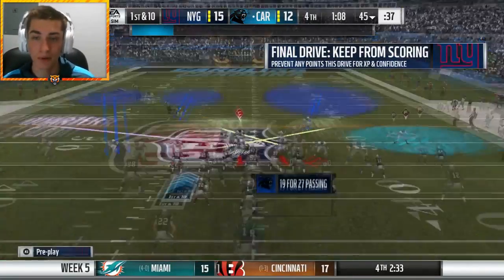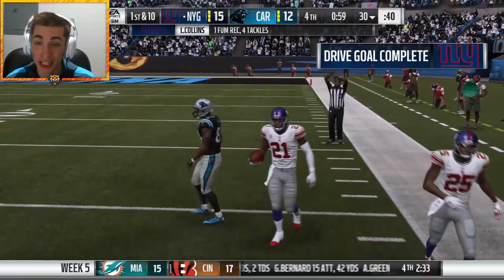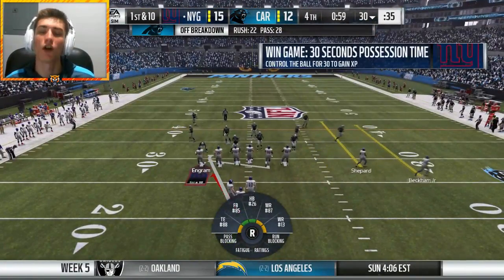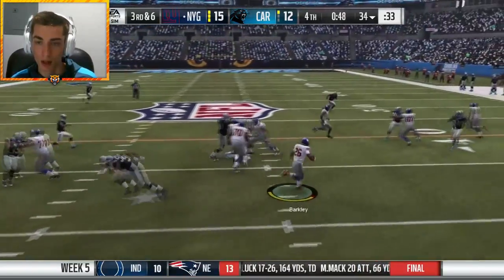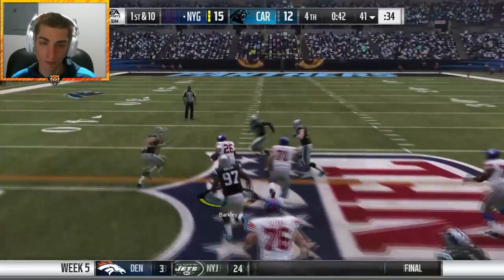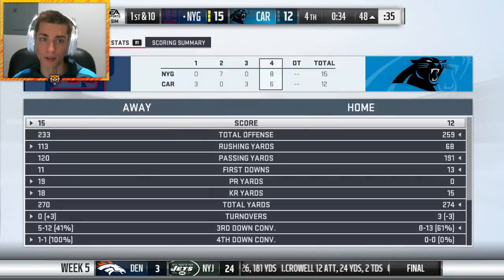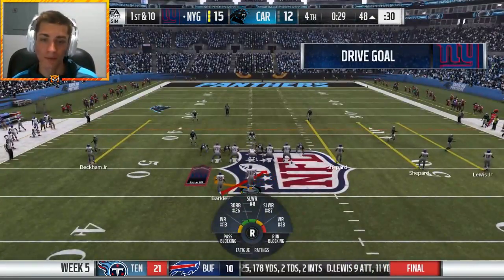We're not gonna play press. Third and six — Janoris Jenkins beaten man by Jeremy Macklin. Unbelievable. The ball's loose! Recovered by Landon Collins — I was just talking trash because he doesn't do anything, and Landon Collins forces a fumble on Jeremy Macklin, recovers it, and we can ice the game! This is a great front to run on — Saquon Barkley up the middle, pancake, first down, that should kill it. Saquon should be over 100 yards. He's got 104 — yes! Finally over 100 yards with Saquon Barkley. Game-winning touchdown and game-winning ice of the Carolina Panthers.